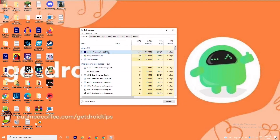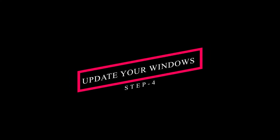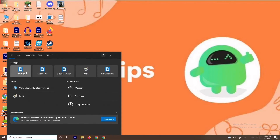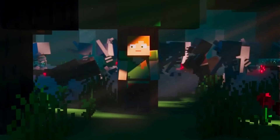End the tasks that are not necessary one by one, and most probably this will fix the issue. If it's still not working, the last solution is to update your Windows. Go to Settings, navigate to Windows Update, and update your Windows from there. Most probably, by trying out these steps, the issue should be resolved.